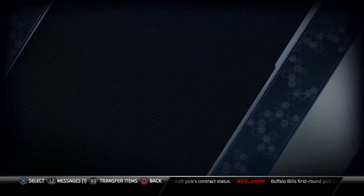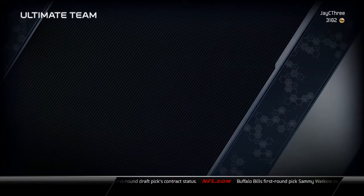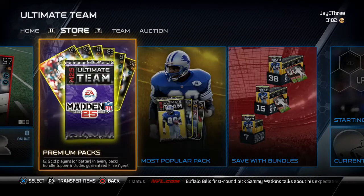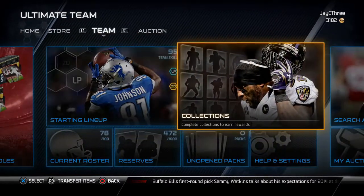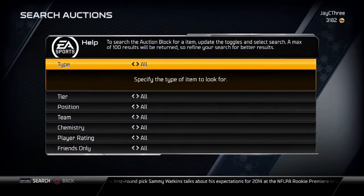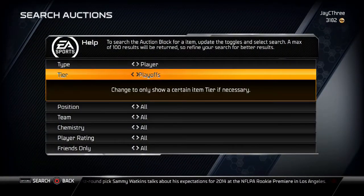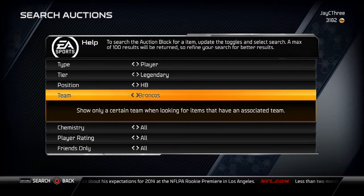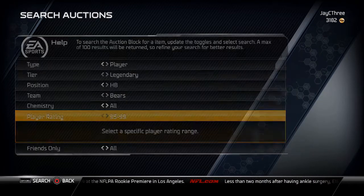As y'all may or may not know, the new Ultimate Legends have been released. There are three new Ultimate Legends: Sean Taylor, Walter Payton, and Kurt Warner. It should have been somebody else, but they gave us a good pocket passer last week, so can't complain too bad about another pocket passer this week.